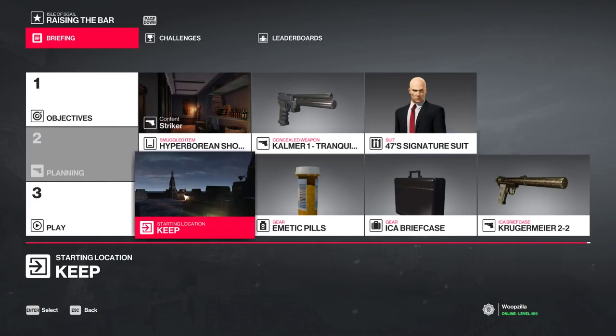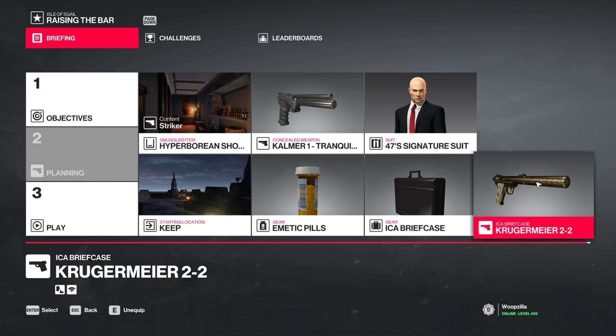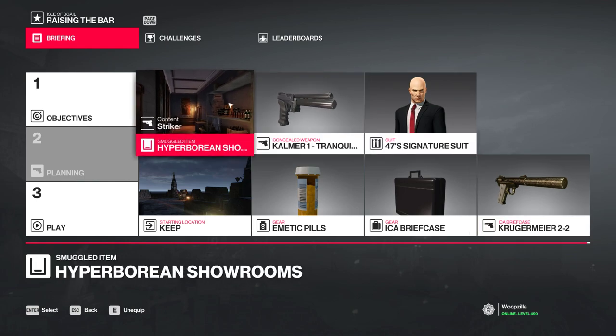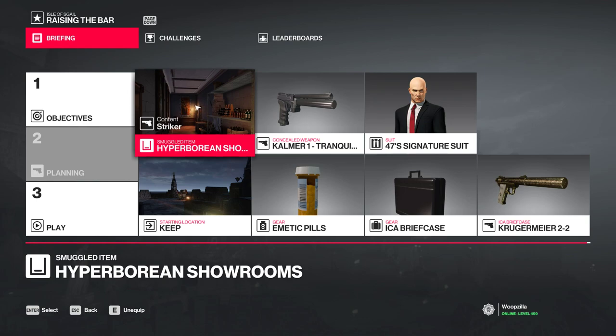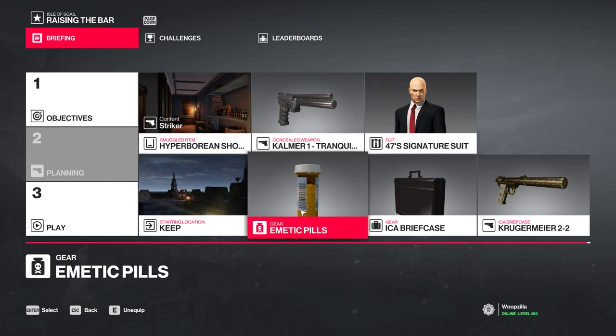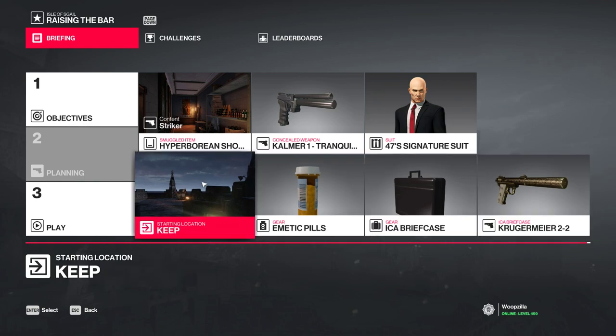That place is a little quicker, but if we start here, we start in a suit — that means we can bring a briefcase containing a Silenced pistol with us. Otherwise we're stuck to only bringing two pistols. We want all three: a Stryker or an El Matador in the Hyperborean showrooms. You can get those from some Escalations in Santa Fortuna or Hokkaido. And Tranquilizer, Emetic Pills, and the Krugermeyer. I think it has to be a Krugermeyer, otherwise it might not work — I have not tested anything else.